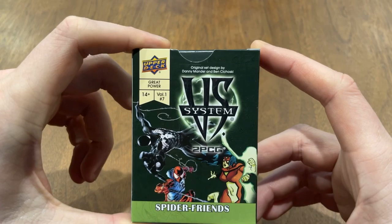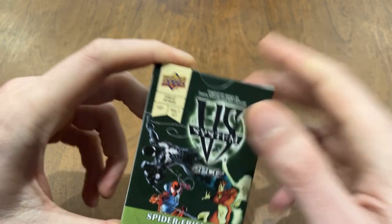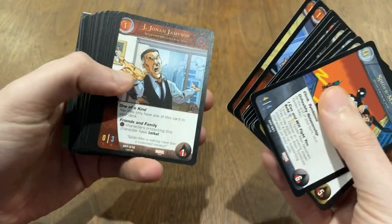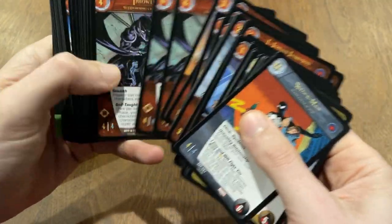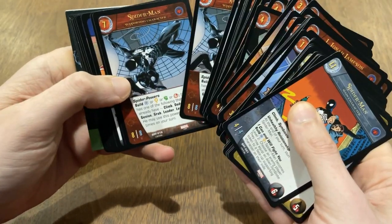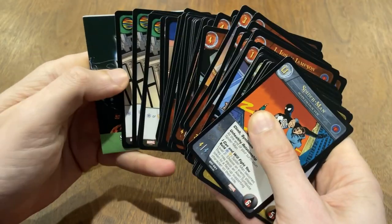It's worth understanding that Versus System was originally a trading card game that was canceled about a decade ago. Today there's a new version, denoted by the acronym 2PCG for two-player card game, which is an expandable card game. That means every box you buy comes with a complete set of cards — no need to chase rare cards or pay a premium for the best cards. This second version persists to this day and has in fact outlived the original, and there are more people playing Versus System now than ever before.